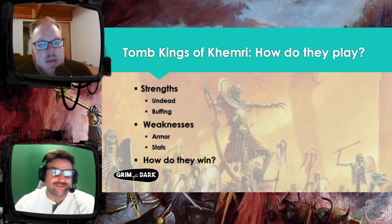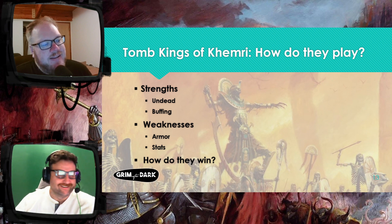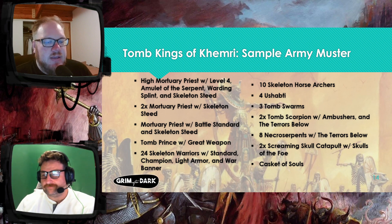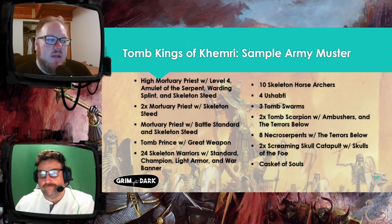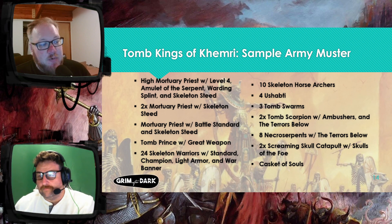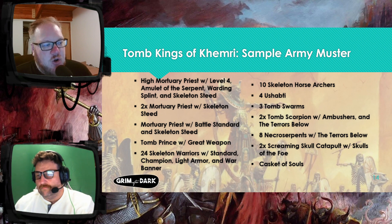Which is what we're going to talk about in my list. The list I made is from the Arcane Journal — it's a Mortuary Cult list specifically and not a grand army. I've been playing this because that's my favorite part of Tomb Kings. The list is a High Mortuary Priest who is my general at level four. He has the Amulet of the Serpent, which gives his unit poison attacks — important for archers — and the Warding Splint, which is a heavy armor that wizards can wear and also gives them a five plus ward save.